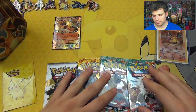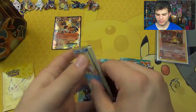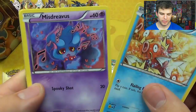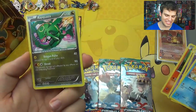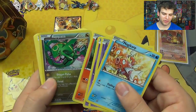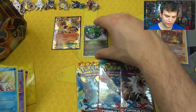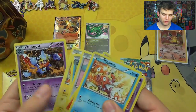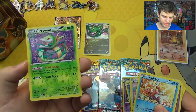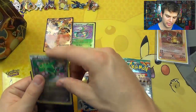Four packs here. Let's start with Black and White Legendary Treasures. We got Magikarp, Misdreavus, Shrubish, Vulpix — and Rayquaza! Holo Rare, that's an epic pull, with Dragon Pulse and Shred. And then Serperior from the Radiant Collection — it's actually a Foil Serperior, so that's pretty sweet. Technically kind of like two holo rares in one pack.